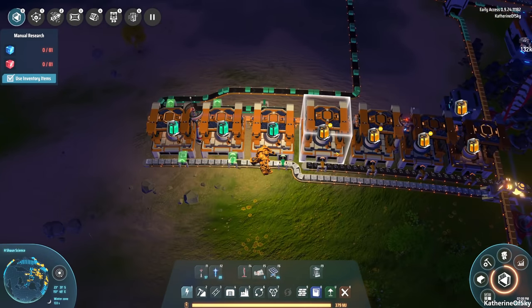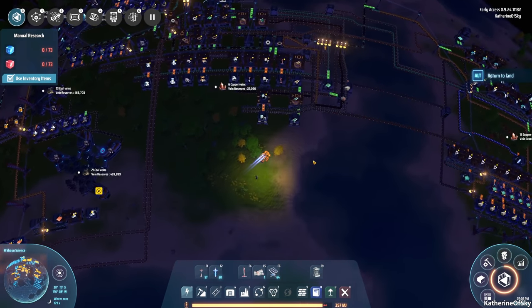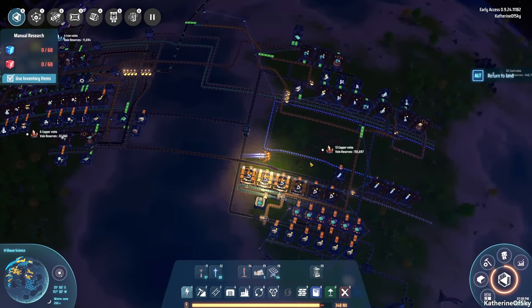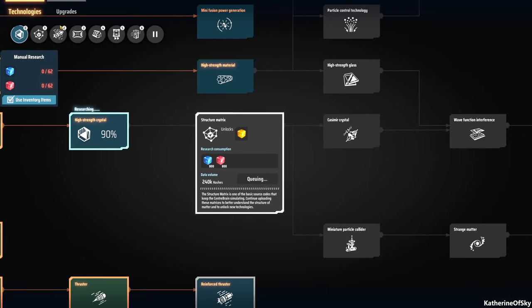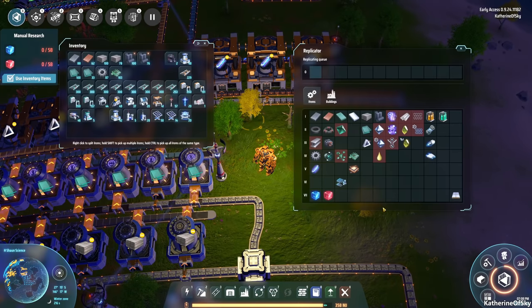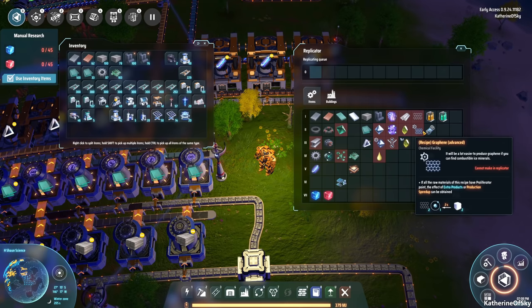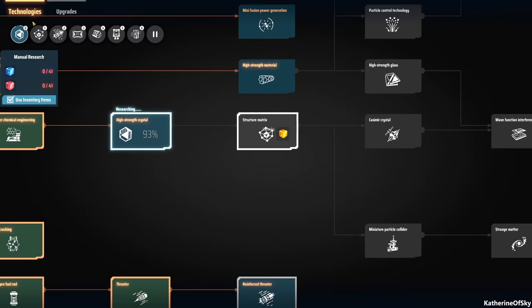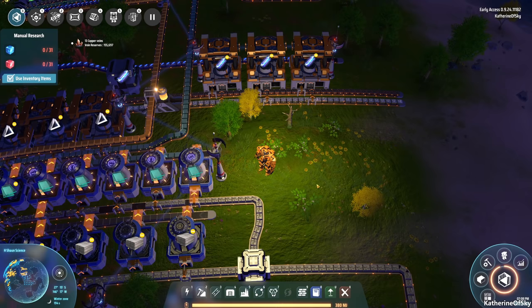I believe the next one requires carbon nanotubes, and basically we're just increasing the carbon in each of our painting situations. What do we need to do next? We're doing research — let's look at our menu. We actually have graphene, which we can make right now. What do we need for yellow science? We need the special crystals and diamonds. Diamonds are quite easy to make — we already know how to do that.